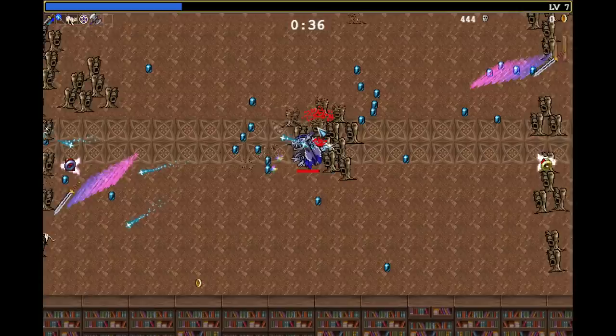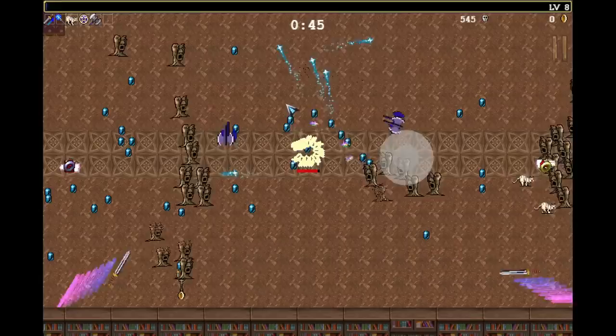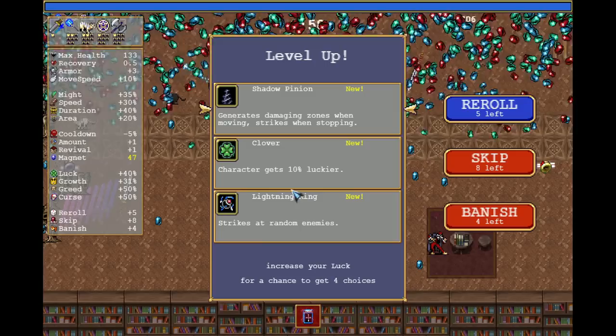Let's go for X and magic wand. I'm currently thinking what build I want to go for. Maybe we go for a bunch of bouncing weapons. We could also go for a Thousand Edge, for example. But more Gati Amari is always good — the more cats you have, the more annoying it will be, because it just takes up everything on the screen.